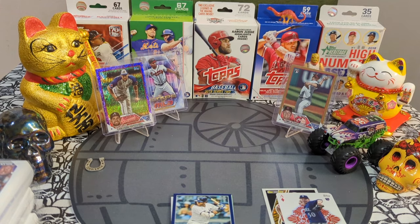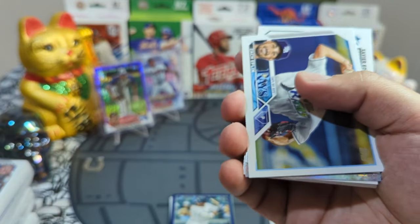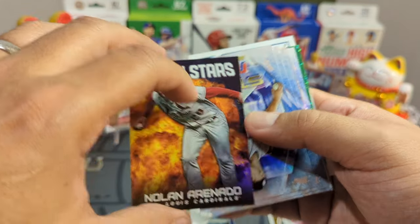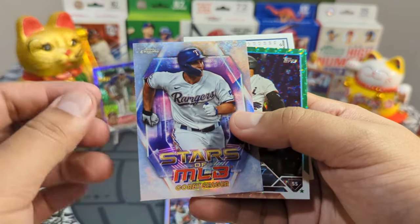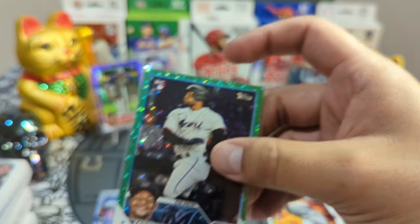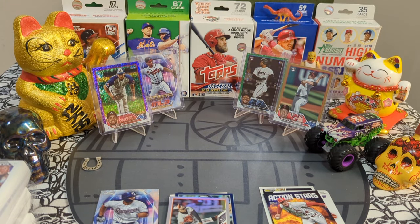Next pack! Hope all you guys are having a great day — it's a beautiful day outside, blessed to be alive. We got a Grayson Rodriguez, a Nolan Arenado Action Stars — very nice. A Seydel Perez rainbow foil, Corey Seager in the chrome — we'll take it. We got a Xavier Edwards, looks a little damaged but it's a cool green going out to the Miami Marlins rookie card. We'll take it!